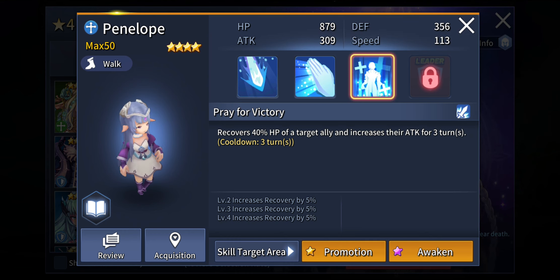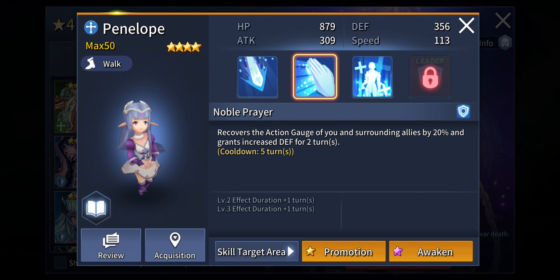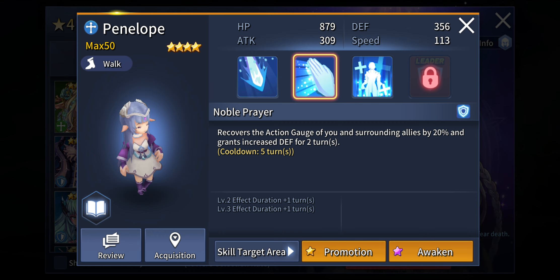If you really want a really good healer plus utility unit, I think Penelope is the best out there. Her second active skill, Noble Prayer, recovers the action gauge of you and surrounding allies by 20% — oh my god. This is definitely a must-have skill to spam in PvP content. In the arena, this is definitely going to give you a really great edge against opponents. Having an extra action gauge is definitely going to help you be faster than opponents and be able to cause debuffs or deal attack damage before they can even start their turn. And it also grants increased defense for 2 turns.